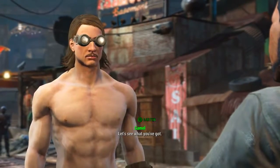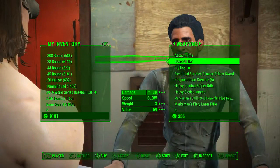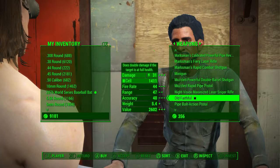Once here we need to barter with the merchant, go across to weapons and scroll all the way down — and there we have Old Faithful. The price of this weapon will be affected by your character's charisma level and any perk, magazine, or bobblehead effects.